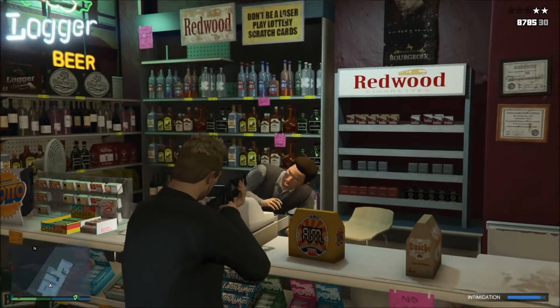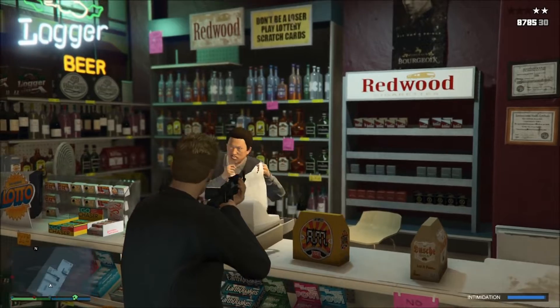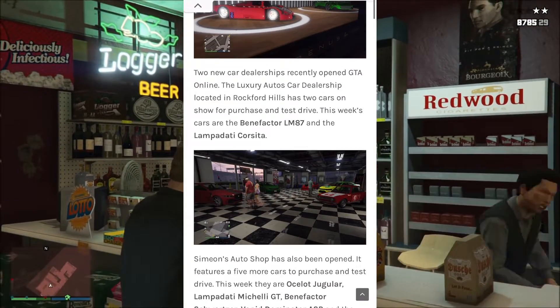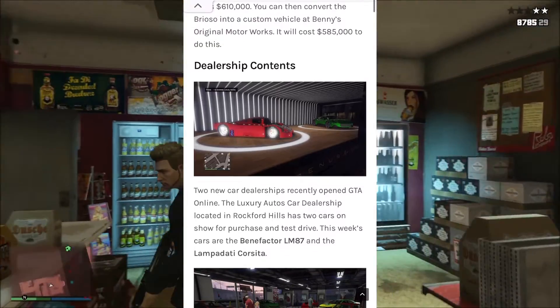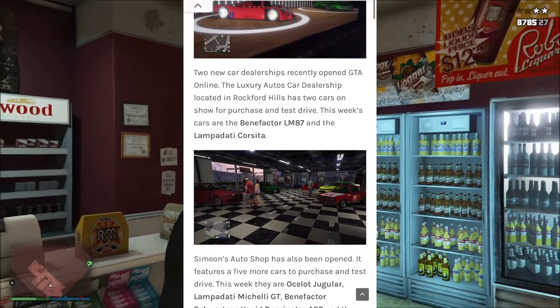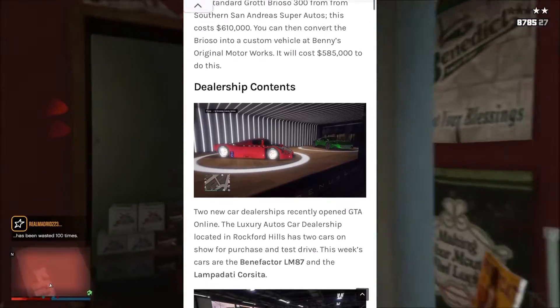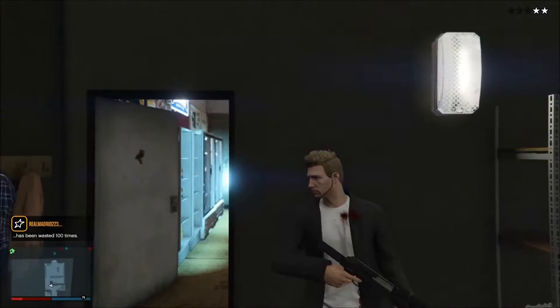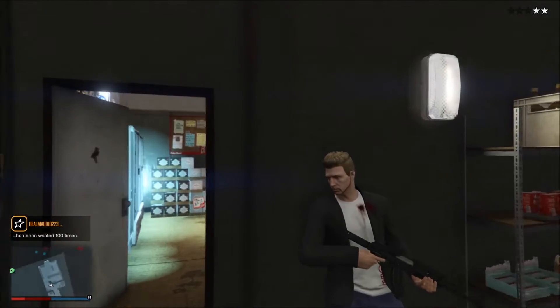If you're looking to buy yourself a new set of wheels at the newly opened car dealerships, the Luxury Auto Shop is selling the Benefactor LM87 and the Lampadati Corsetta for the week of August 25th. While Simeon's Auto Shop has the Ocelot Jugular, Lampadati Michelli GT, Benefactor Schwarzer, Rapid GT Dominator ASP, and Bravado Buffalo STX for sale.